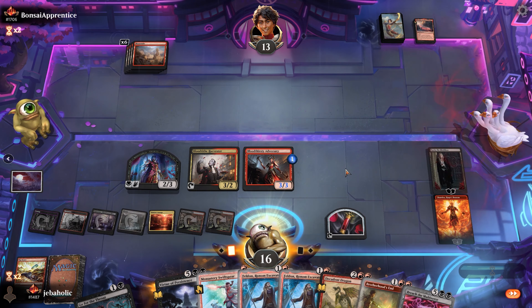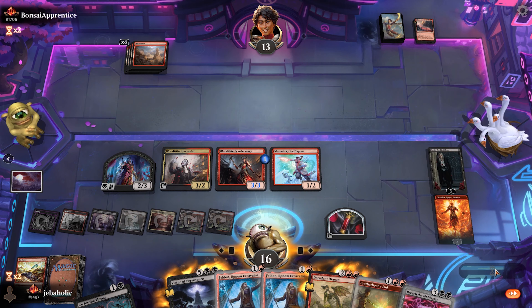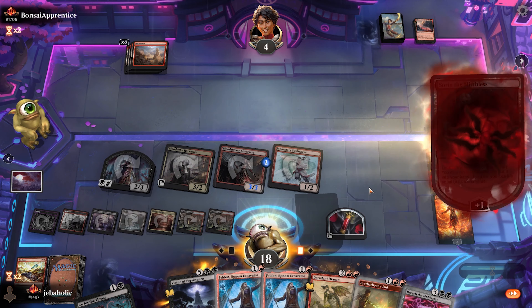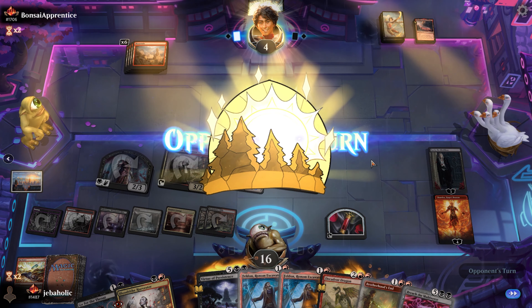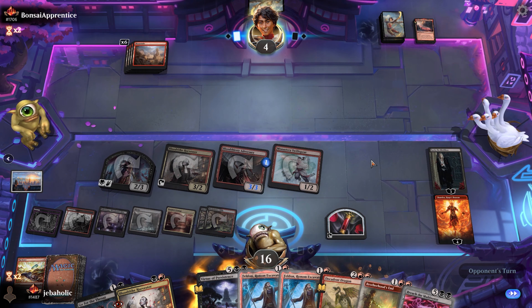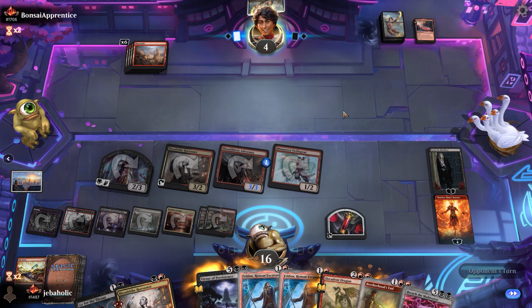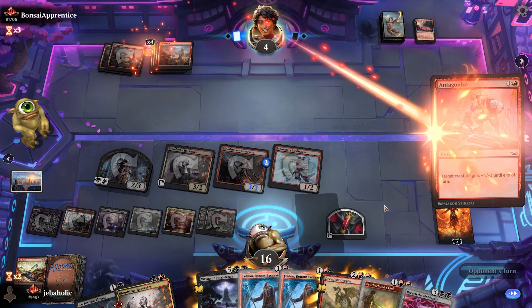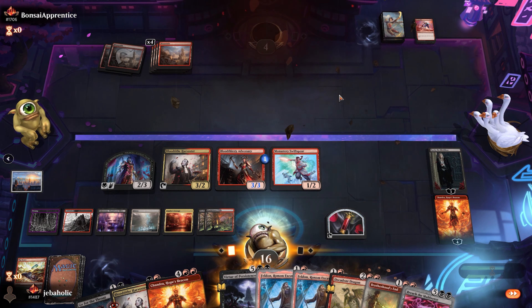Yeah, Chandra's just kind of going ham here. I should have played the Swift Spear here first - oh well. Just a little bit excited right now as I'm rounding the bases. The opponent's just letting me enjoy it too - they're not conceding, thank you. But Decadent Dragon is so good when you have Chandra out. So unfair - alright, GGs!